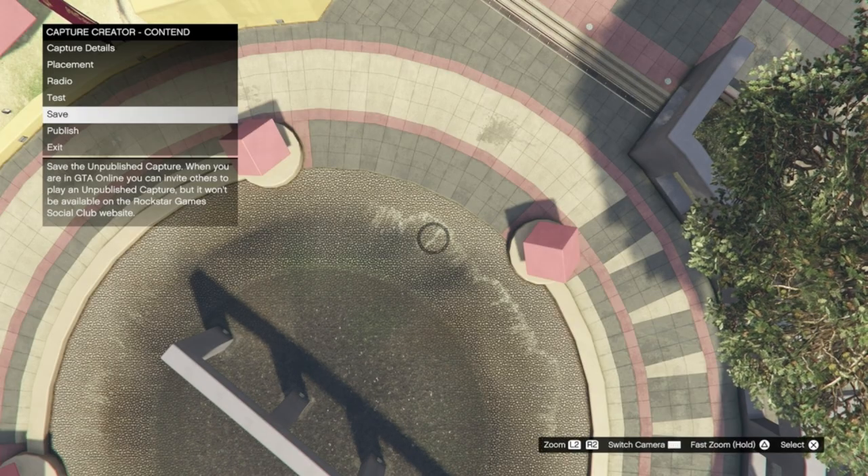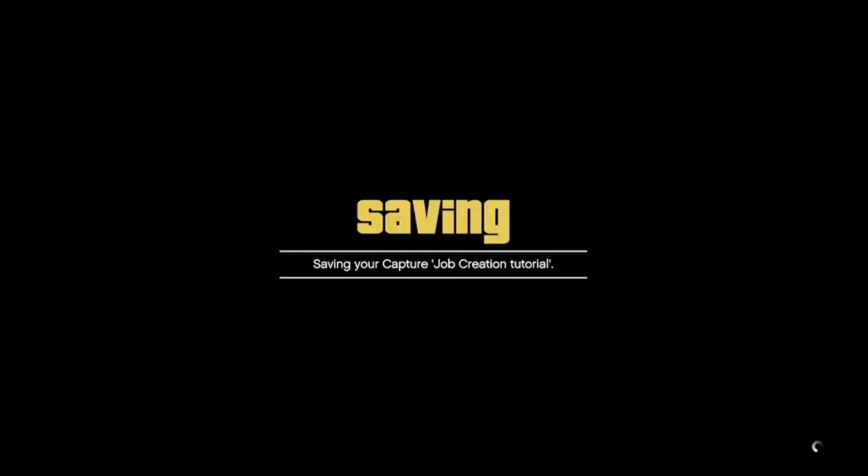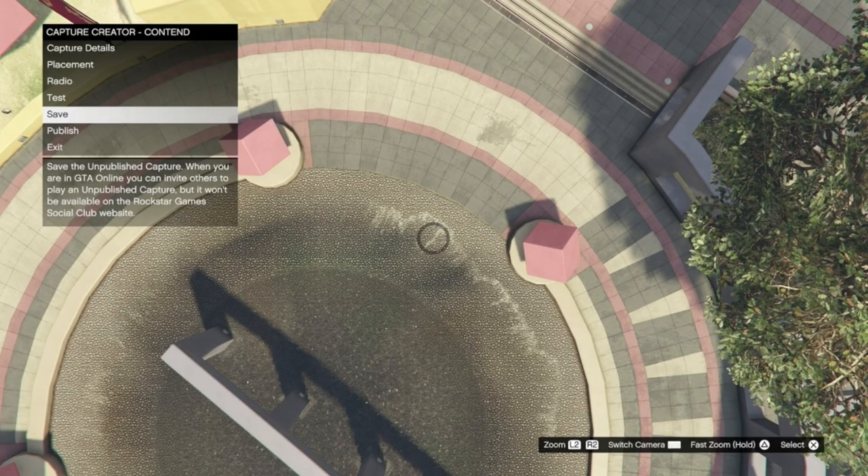Once you've taken your last photo and filled in the capture details you can go ahead and test it. Once both teams have been tested, save the job and then publish.